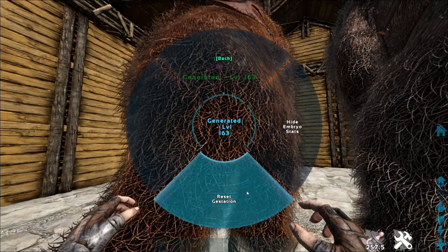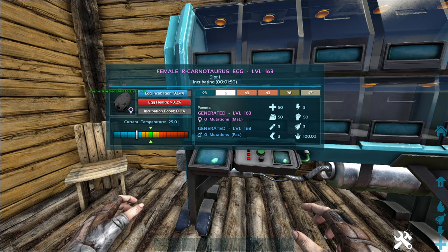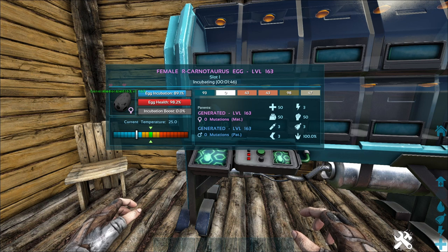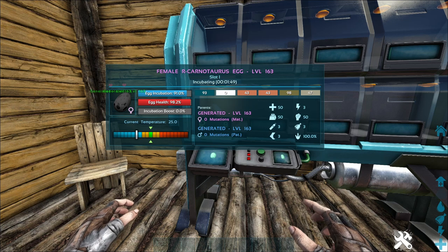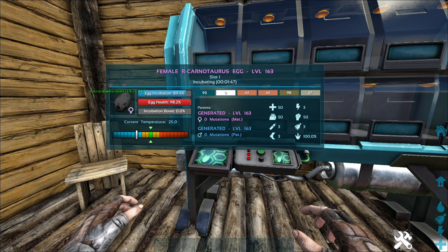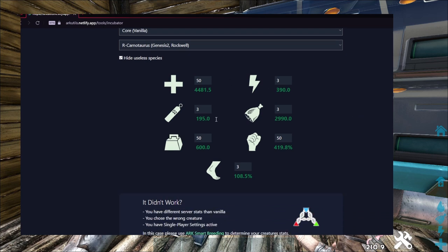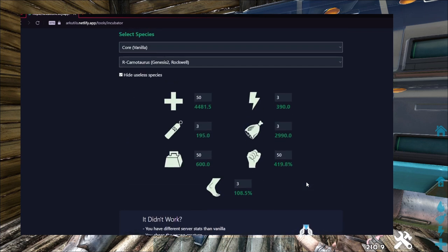Another amazing feature of the incubator is that for the first time in the history of ARK you can see the level points of your dino's stats. Usually you needed a mod or a third-party tool for this. If you are confused about what these levels mean and want to see the raw stats, we made a website where you can enter your dino stat levels and it will tell you the raw stats. In the long run, I would suggest calculating in stat levels instead of raw stats — it's honestly so much more handy.